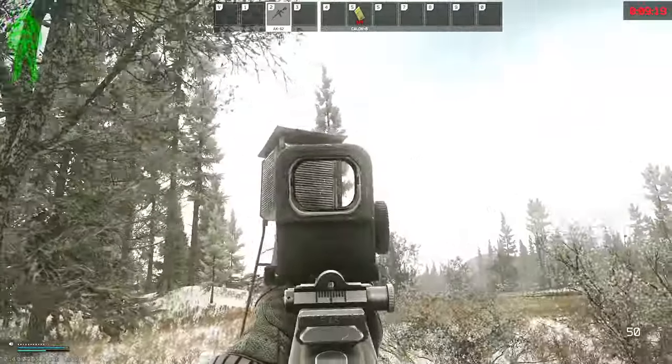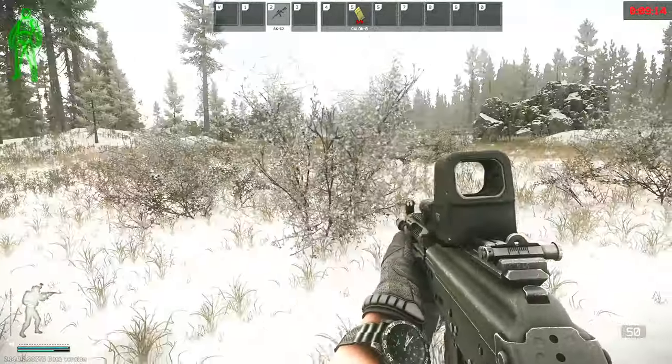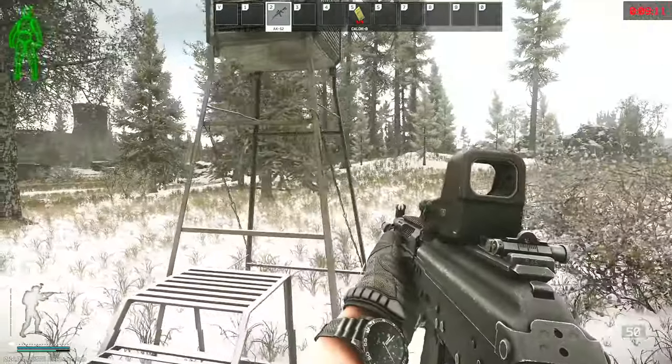What they are calling a weather station are actually these little boxes on stilts, so they are definitely going to be easy to miss if you aren't looking for the right thing. Once you get up to it you can place your MS2000 marker and then move on to the next one.